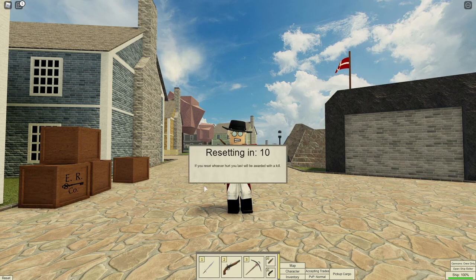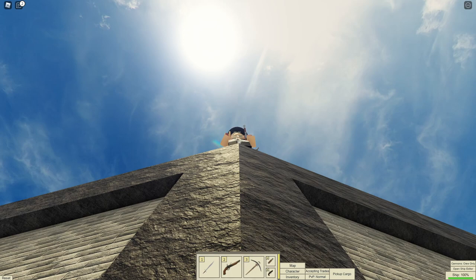Number 49: It takes 10 seconds for you to reset your character. Number 50: Custom titles cost 300,000 doubloons.